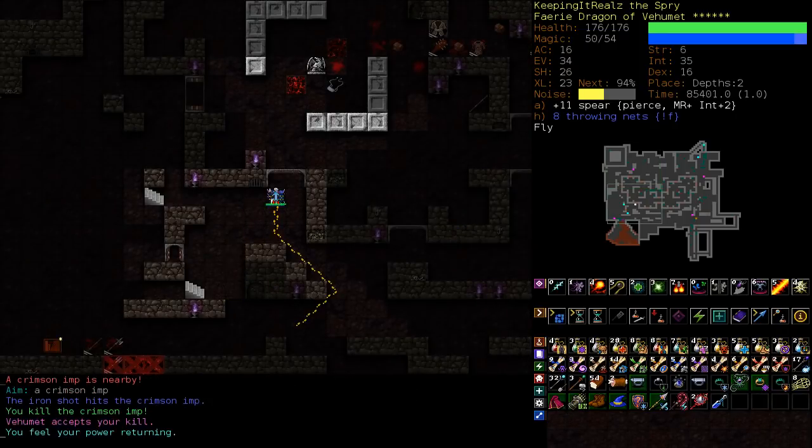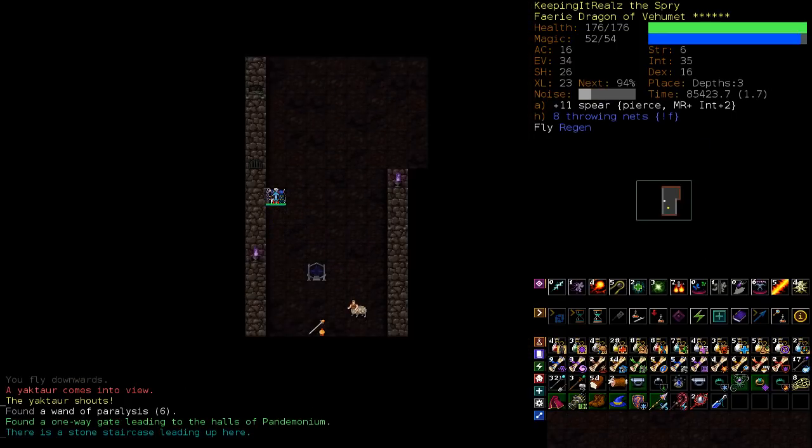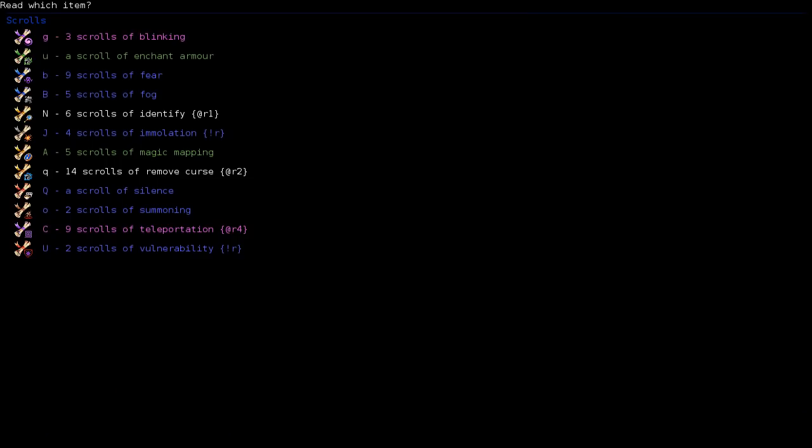It's a crimson nymph chasing us. Alright, we'll have a look. Depths three. Okay, we're going to leave it there. Hopefully Depths three is not going to be as crazy as Depths two. But considering that we came out of it pretty well because we acted early — that's the thing you need to think about. Goes for all characters, but especially on your casters.